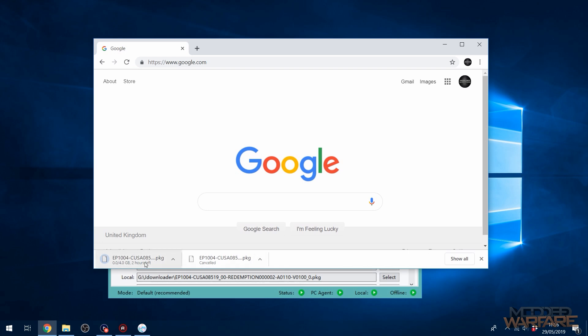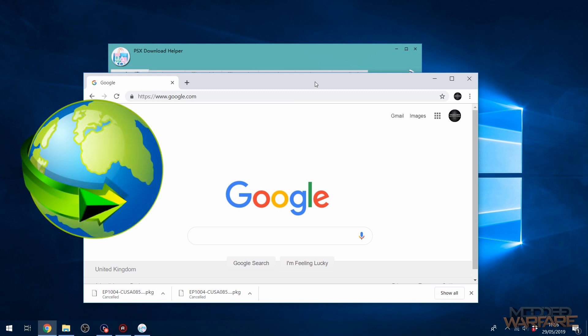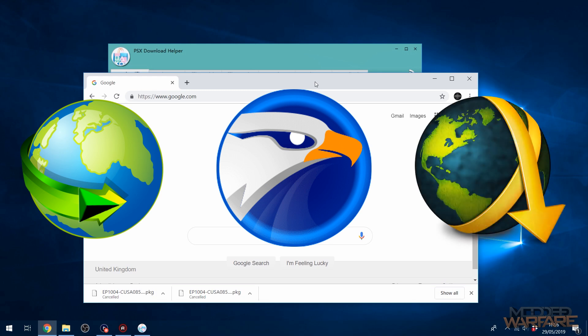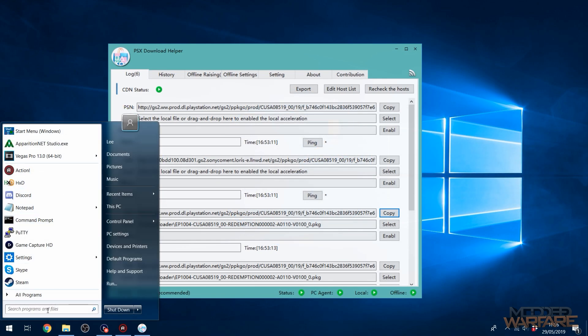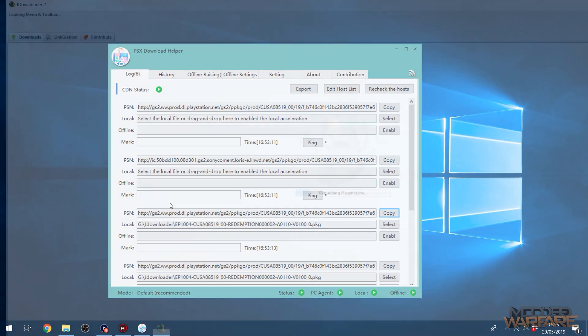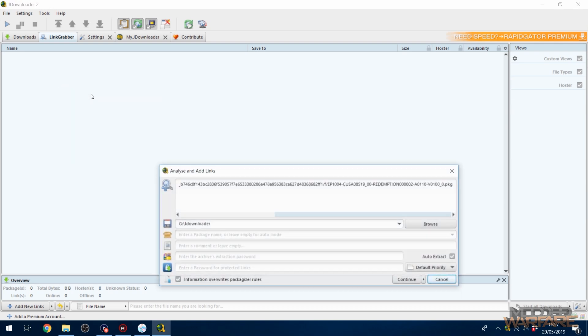You're better off using a download manager rather than downloading through Chrome or any browser. There are three I'd recommend: Internet Download Manager, EagleGet, and JDownloader2 — any one of those will be better. I've got JDownloader2, so I'm going to open it and go to the link grabber and add the link in there.